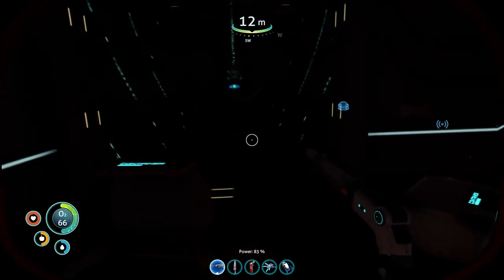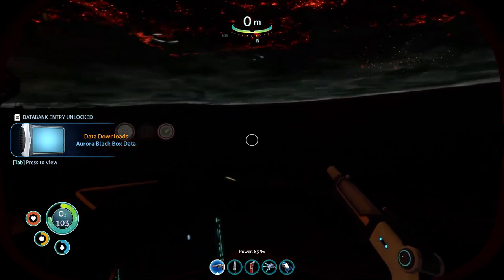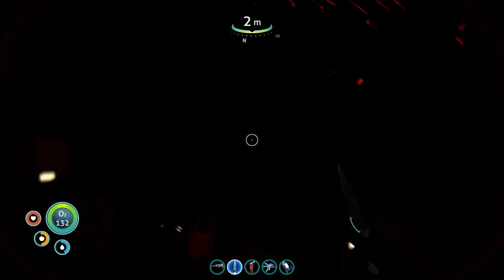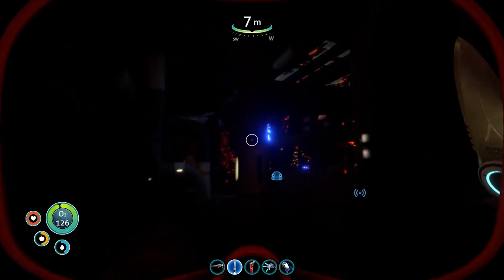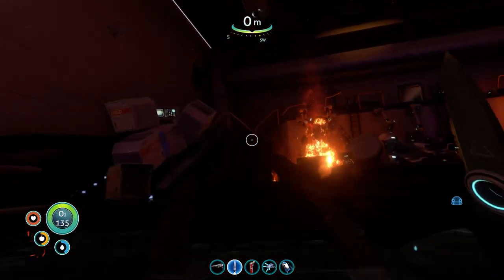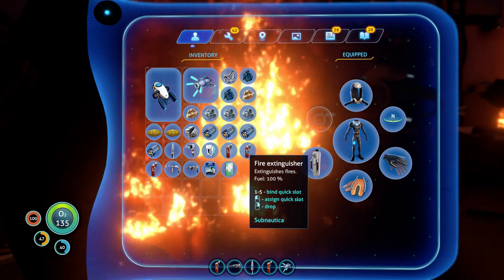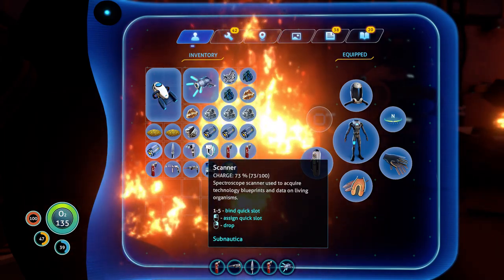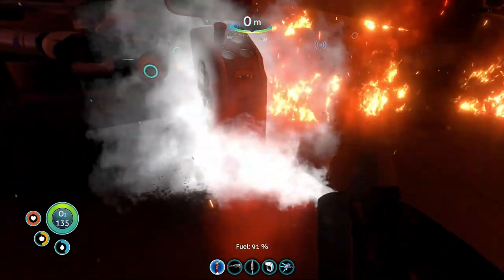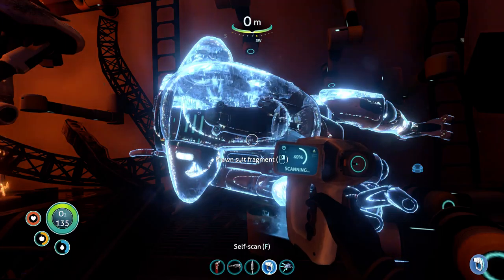It's the only way further in from here. Another battery — how many batteries did they think we would need? What they really should have prioritized is food and water. You can easily starve to death in this place if you're not careful — if you don't know where you're going. The prawn suit bag, just what I needed. Let's scan this prawn suit fragment.